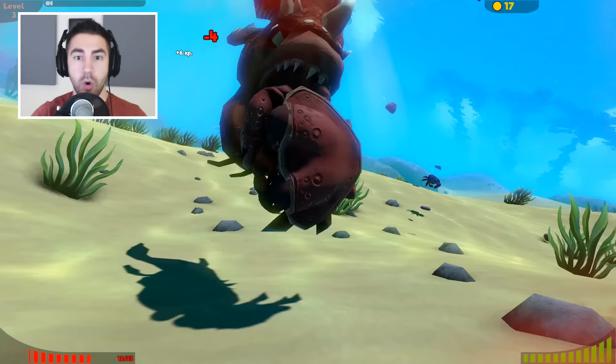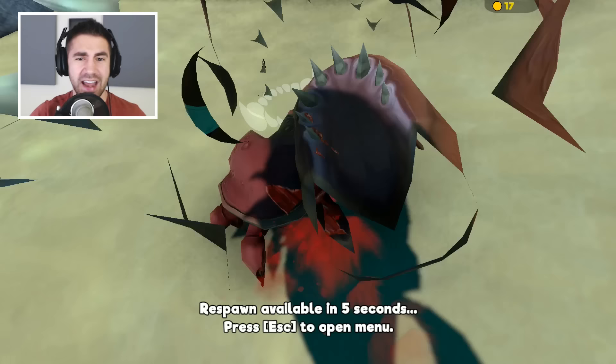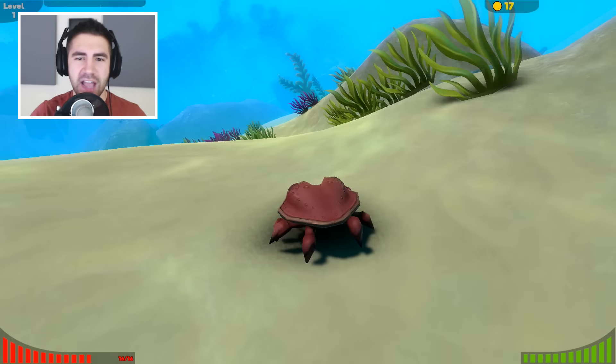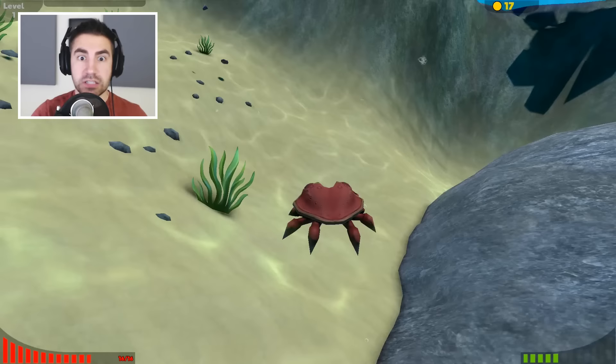Oh no, another drape. Get off me. He was gonna leave me alone — not another drape. What I was trying to say was that normally we can sprint to get away from enemies, but now if I hit sprint, I just jump. That's not a good way to get away from enemies. We got to level three again. Guys, we gotta get to level four.